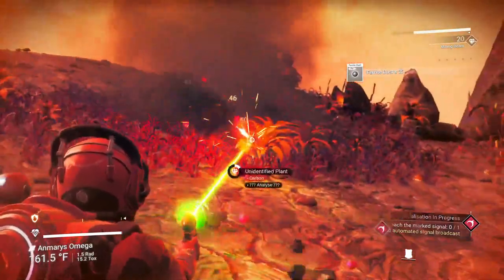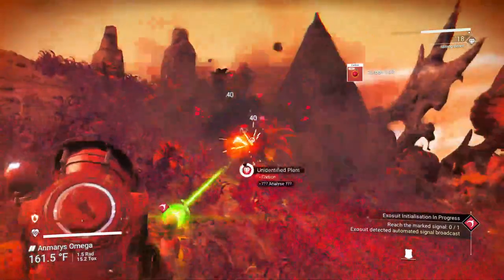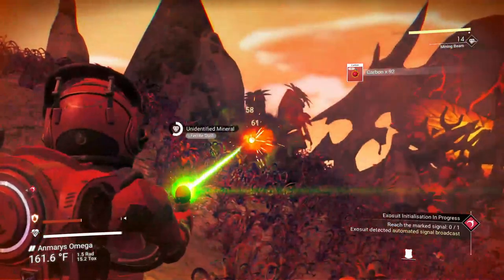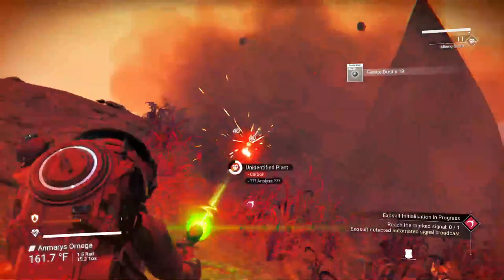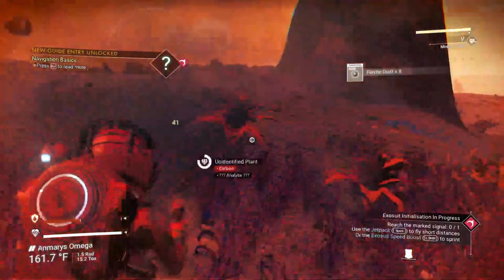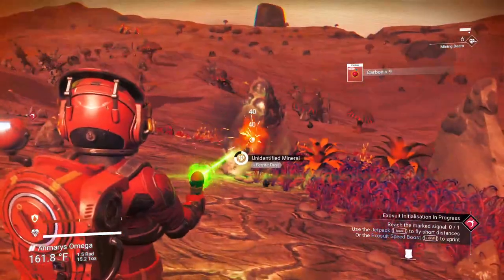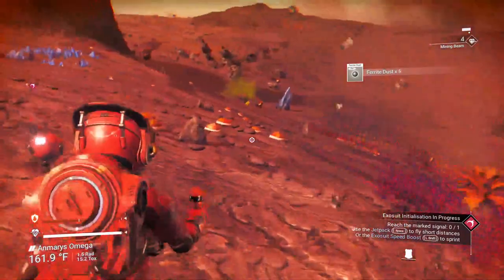All the plants are carbon-based as you might imagine — that makes sense. We are carbon-based and so are all the plants. The game will constantly remind you of certain things going on with your exosuit. I'll gather up all these plants and rocks to collect the resources I need. It's a hot planet — 161.8 degrees Fahrenheit; you can switch to Celsius if you wish.